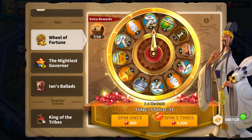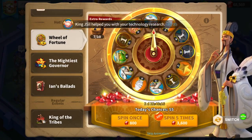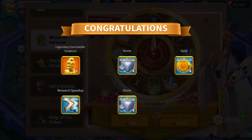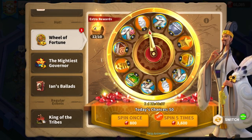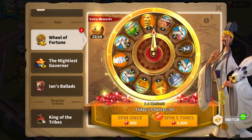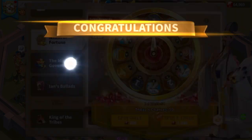I'm mostly just hoping for 2 heads per spin, which is wishful thinking. As for everything else, I'm fine with speedups and resources. The only thing I don't want is research speedups, gold stars, and stone. I'll even take building speedups because you can eventually convert those to training speedups, and I don't want to tap into my universal speedups for when I have to upgrade the crystal mine or the crystal research building.